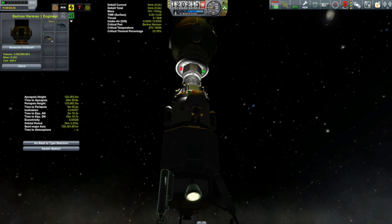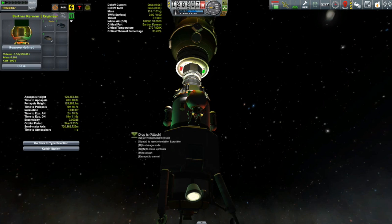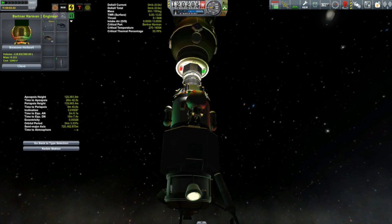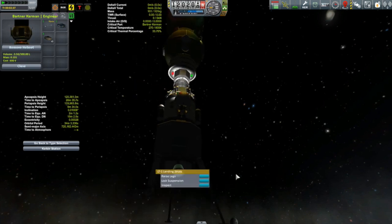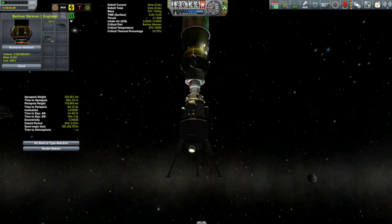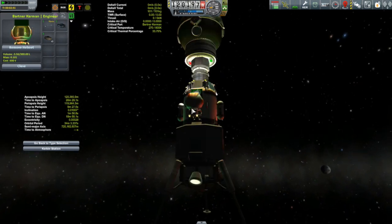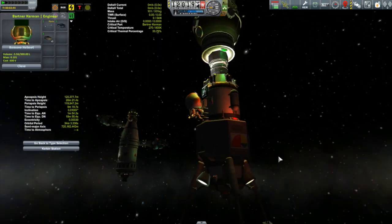It's a little high — let's move it again. Put it back, then reattach. H, click — there we go. Let's lower that leg and get a look. As far as I can tell they look pretty level down there at the bottom. I think that's going to be as good as I can get it. Great job Bartner — now it's time to get ourselves out to Minmus.